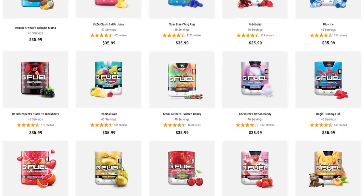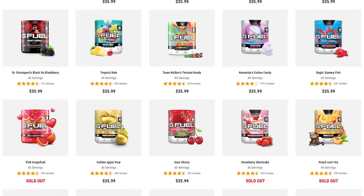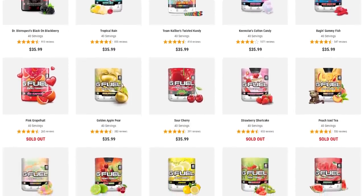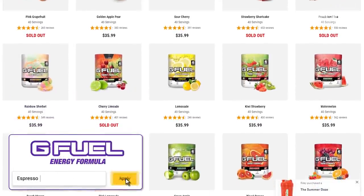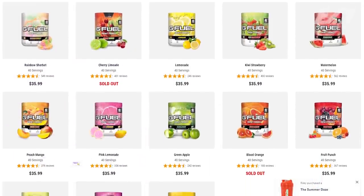Real quickly before we jump into it, Code Espresso is now on a flash sale of 30% off over at gfuel.com. If you want to check it out, try a new flavor for the first time, restock, or just want to get the gist of it — Code Espresso gets you 30% off your entire order, so check it out.